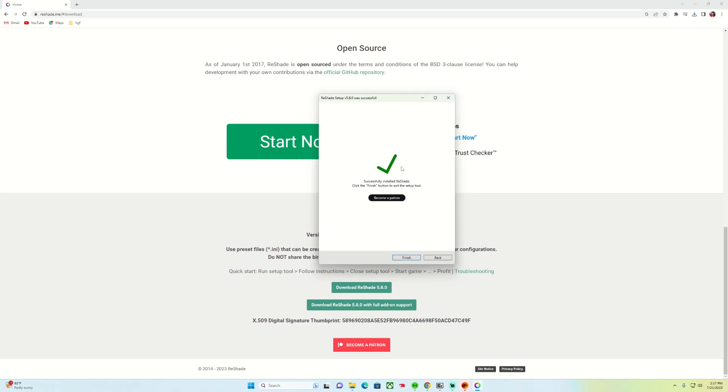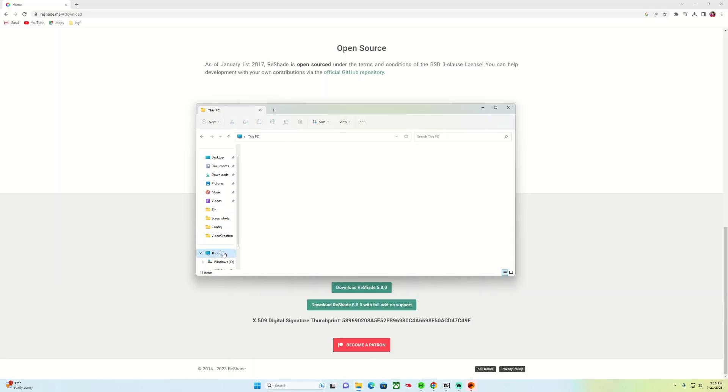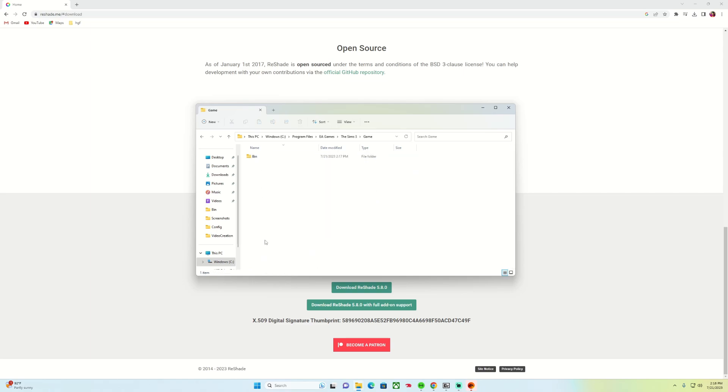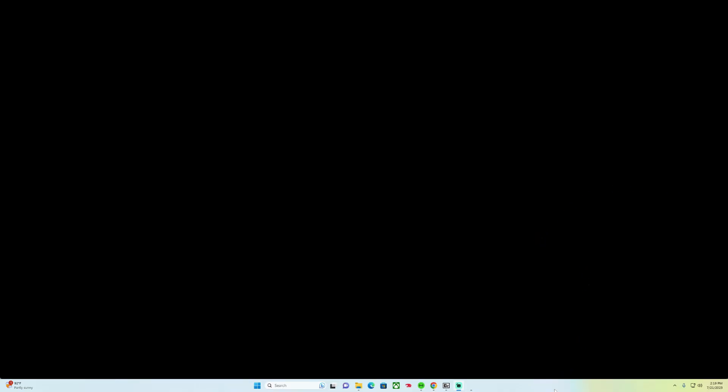When it asks which effects you want to install, check all of them and hit Next — that way, whatever preset you choose, all the required effects are already installed so you won't have to go back and add them later. Once finished, verify the installation by going to your Sims 3 game directory — you should see files like reshade-preset, reshade.log, and reshade.ini there. Now I'm launching The Sims 3 with ReShade.